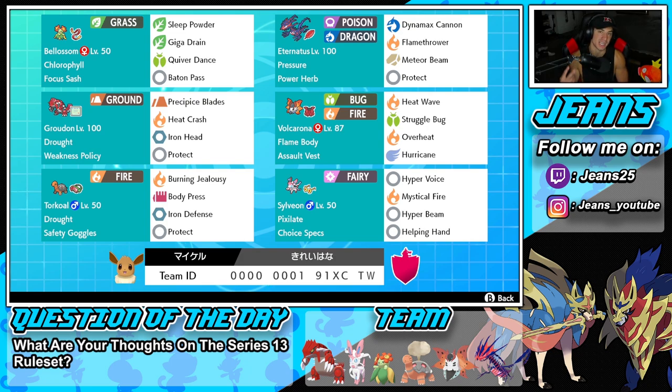Bottom left is our second Drought Pokemon — Torkoal — and this Pokemon is really only here for Trick Room. It's rocking Drought just like Groudon, with Safety Goggles as its item, and Burning Jealousy, Body Press, Iron Defense, and Protect. We have two Drought Pokemon: one for Trick Room and one for without Trick Room, so it really depends on what team we're going up against.